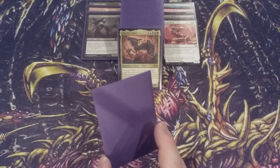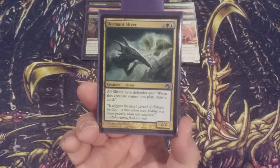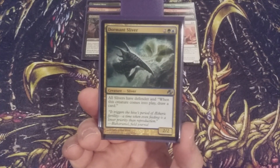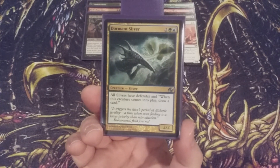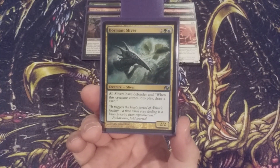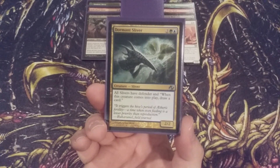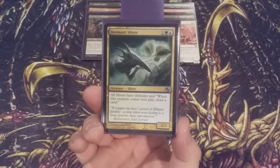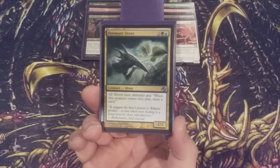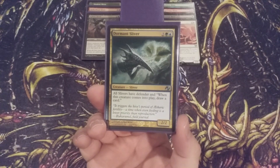With Regal Sliver going in, coming out is Dormant Sliver, which has a similar mana value of four. Dormant Sliver was a very good card drawing outlet because whenever a Sliver would come into play, its controller draws a card. That's going to be a little tough to lose. It's not a may ability — we always had to do that — which at times provided some uneasiness in the later portions of the game as we got further into our library. Losing the card draw hopefully won't be completely mitigated by having the Monarch, since that's just one card drawn at the beginning of our end step versus Dormant Sliver's ability to draw multiple cards during our turn and opponents' turns. This swap we're going to have to keep a close eye on.